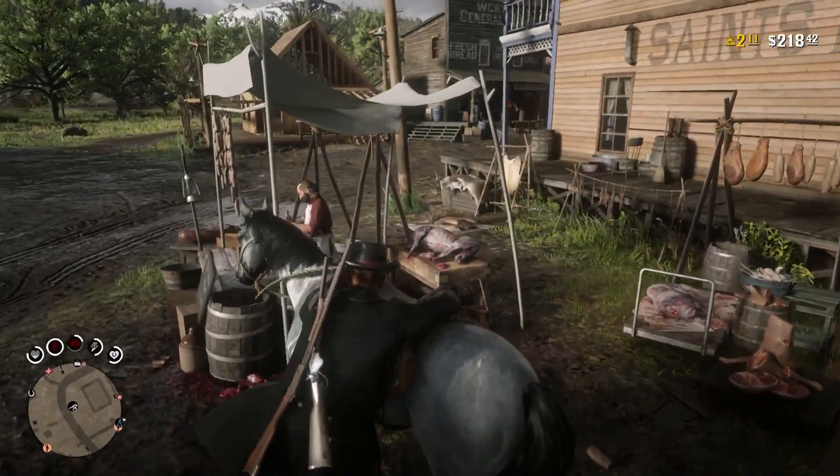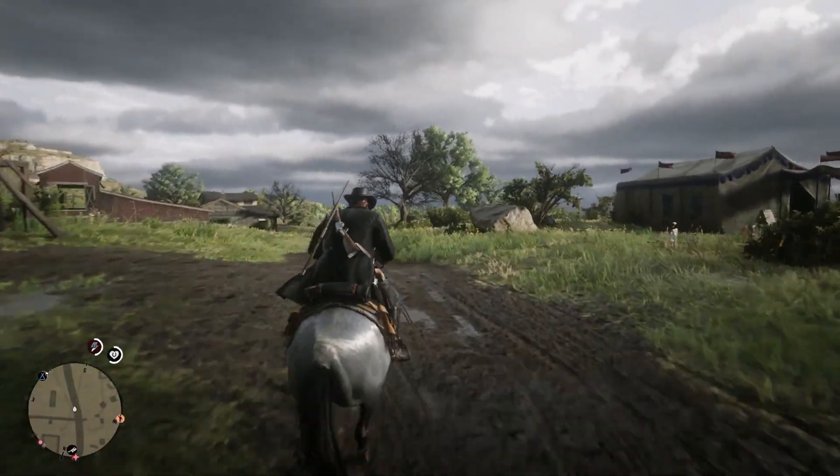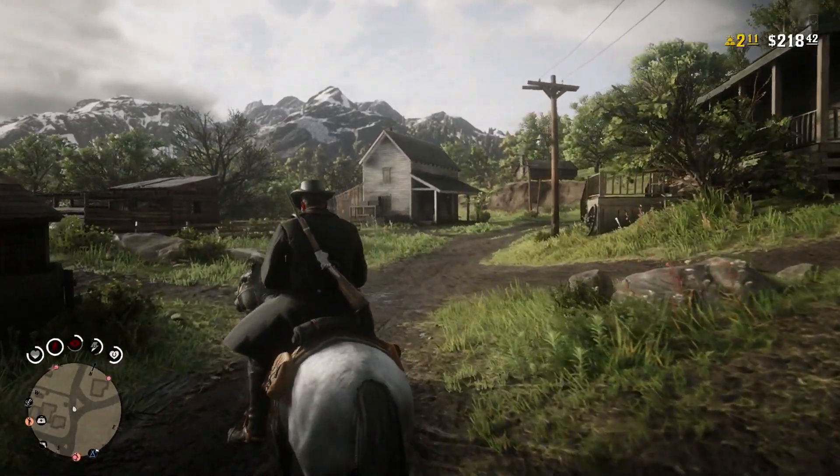I forgot to tell y'all — bring both of the carcasses. All you gotta do is put one on your horse and then just pick the other one up and just walk. You'll get two carcasses, so you're making $14 instead of $7 for one.